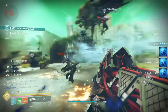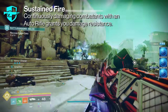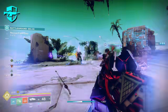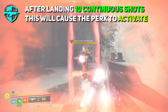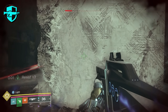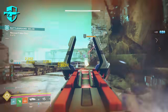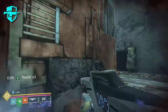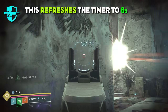The third Artifact Mod is called Sustained Fire. It reads that continuously damaging combatants with an Auto Rifle grants you damage resistance. After landing 10 continuous shots, this causes the perk to activate, granting resist x3 for 6 seconds — that is 40% damage resistance simply for firing your Auto Rifle like an Auto Rifle. This can be reproc'd indefinitely; once you land another 10 shots on either that same target or another target, it refreshes that timer back to 6 seconds.